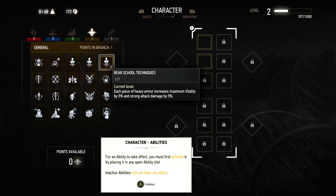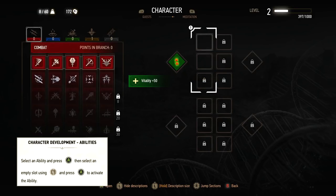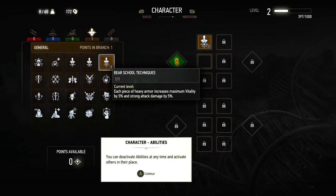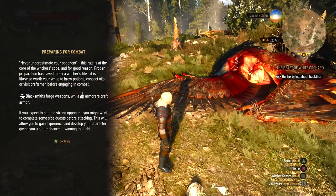For an ability to take effect, you must first activate it by placing it in an open ability slot — inactive abilities will not have any effect. Okay, so these are for mutagens. Mutagens are basically, from what I remember, just upgrades — this is just 50 health basically, so we'll place that there. We only have one mutagen. I thought it was only active abilities that had to go in these slots — you can deactivate abilities at any time and activate others in their place. Interesting. Well, we have that activated. So we want to wear heavy armor now and do strong attacks. So that's basically leveling up.